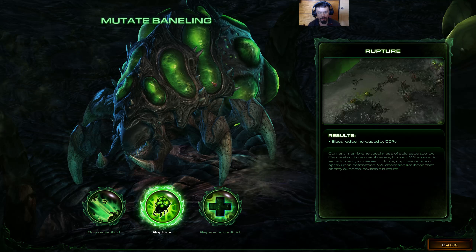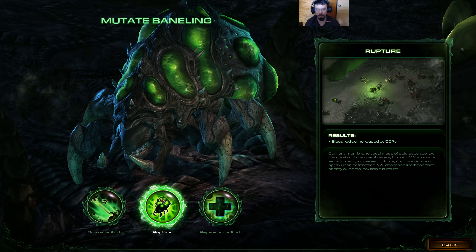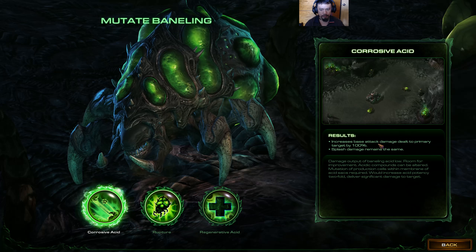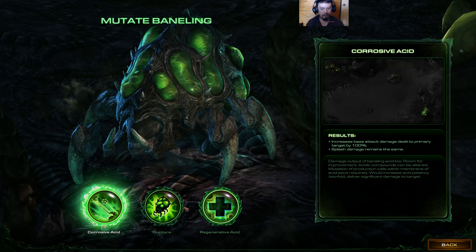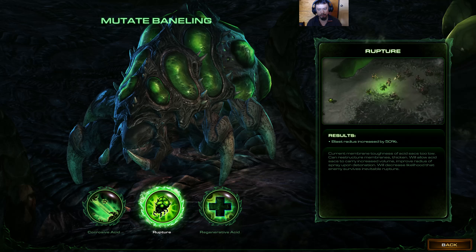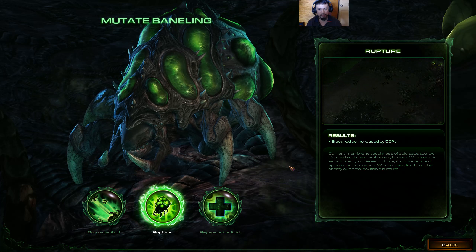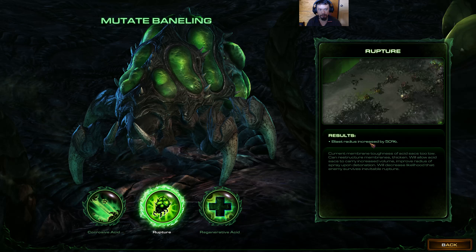Before we take that evolution mission, I'd like us to focus on what the default Baneling traits are. These are the minor traits. We have here the corrosive acid, the rupture, or the regenerative acid. Throughout any combination, I get to choose which one I want. I am gravitated towards having the rupture — I like the idea of Banelings where their blast radius is increased by 50 percent.